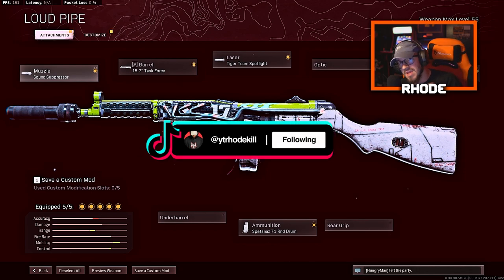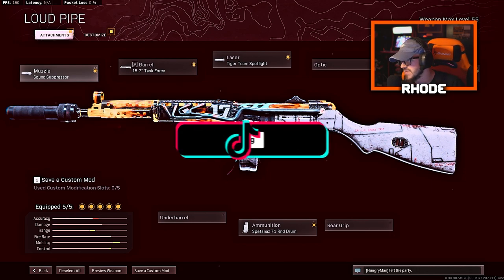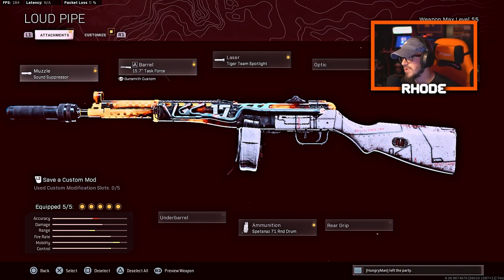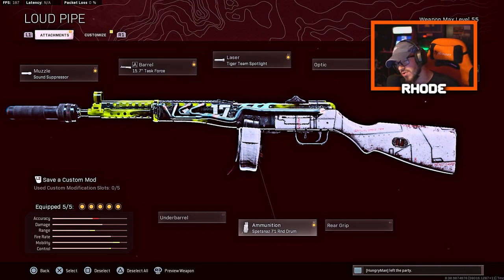Try this class setup ASAP for the PPSH — this thing is unbelievable, especially in Rebirth Island. Whenever I grab the 71-round drum with this weapon I just feel like I don't even need a loadout. But anyway, I did make a loadout: running the sound suppressor, the task force barrel, the tiger team spotlight, the raider stock, and the 70-round drum.